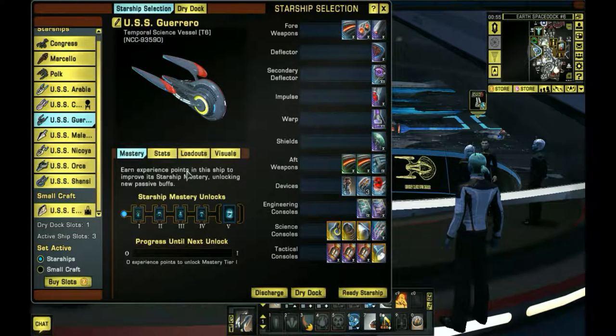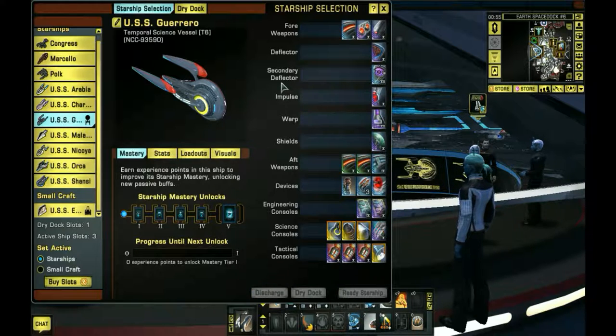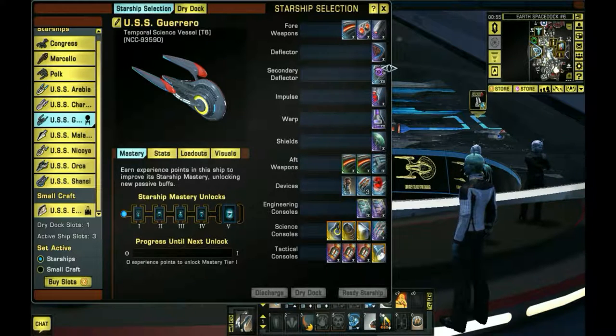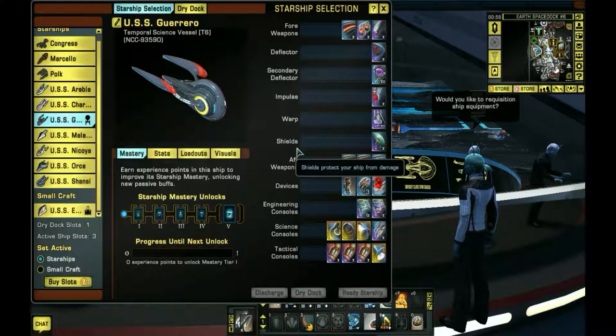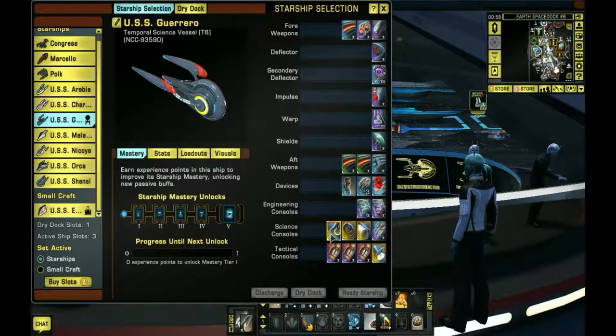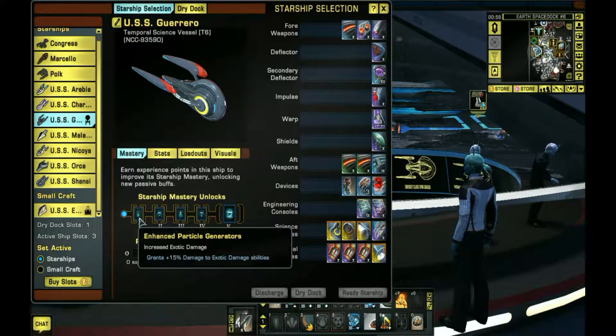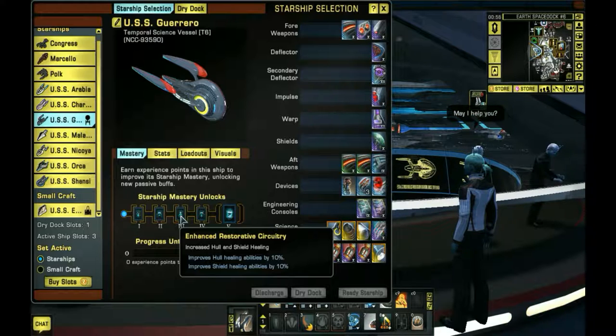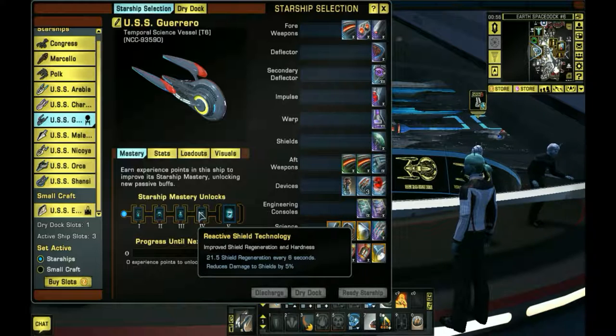The ship I'm going to start off with, since I am a temporal agent, would be this one. It's almost pretty much the same build like I had on the other Dyson ship. But what is unique to this ship is this console right here - it's a temporal science console that has this science ability package. Enhanced particle generators, which exactly improves the exotic damage. Shield hit points - that's a plus. Increased hull regeneration for shields, which is another plus.